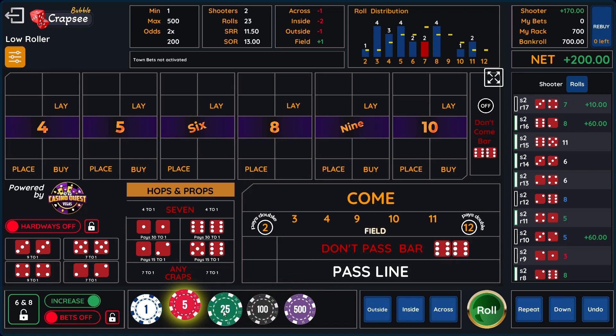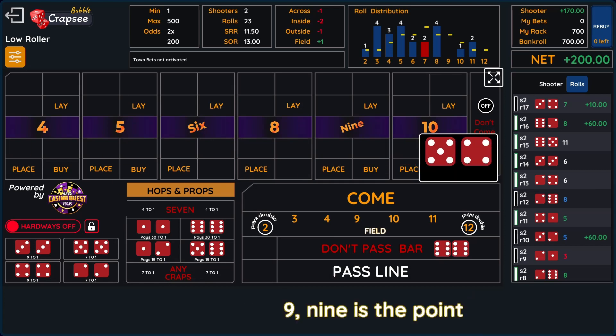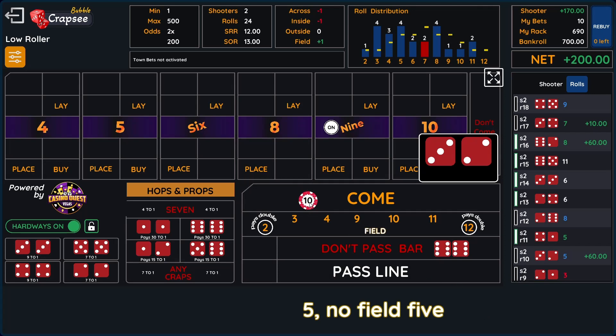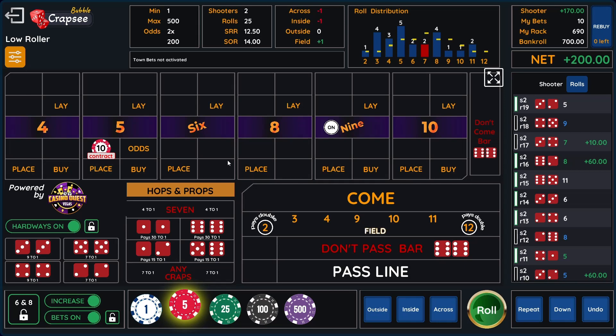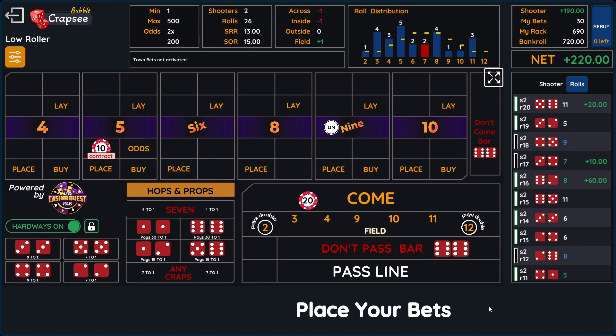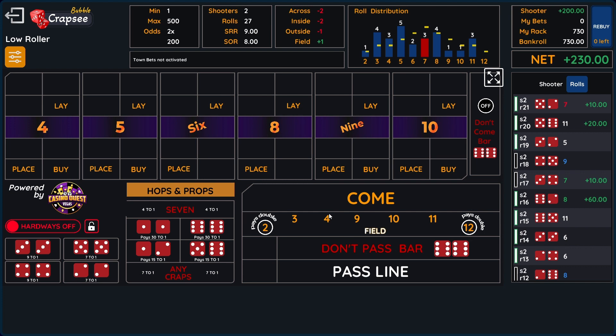Now I could take this down and establish a point with no vulnerable numbers out there. There's a nine, so the puck's going to move to the nine. I will put one unit in the come. And there's a five — this $10 come bet will move to the five. I have one unit working, I need to put two units in the come. An 11 — it wins on seven and 11, the come bet wins, so that gives me $20. I can take sevens and 11s right now all day long. Okay, there's a seven out — we lose the $10 on the five, but we win $20 on the come for a net $10.